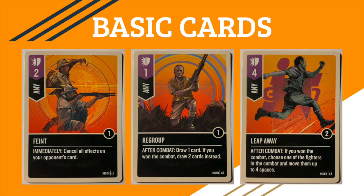Now onto the basic cards — Feint, Regroup, Leap Away, three copies each. As previously mentioned during the block package segment, Feint and Leap Away should be used as blocks for Muldoon, and you probably shouldn't attack with Leap Away. If you win the Leap Away combat, remember you can move the opposing fighter and you can actually move them onto a trap, so that's pretty cool. Regroup is actually an attack in this deck, but you can also use it as a worker block if you really need the card draw.